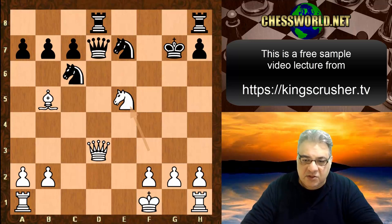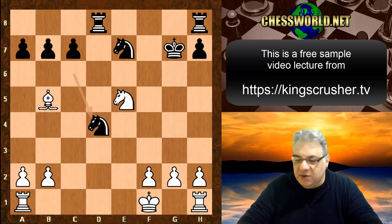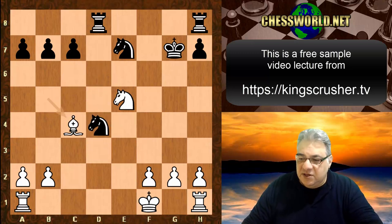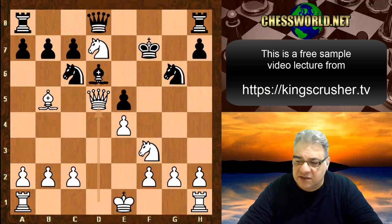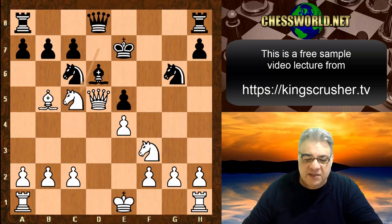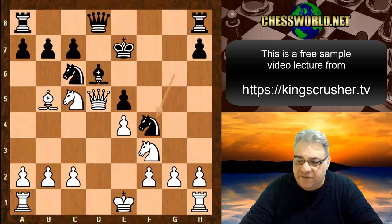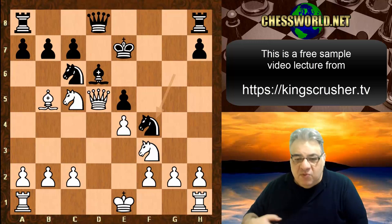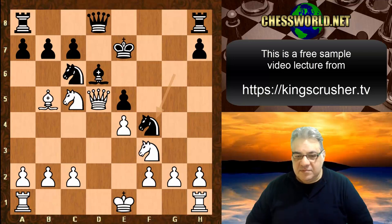With Knight g6 we have Queen d5 check, King e7, Knight c5 — poking into the e6 square as well as Knight takes b7. We have Knight f4, with the Queen attacked. Guess what White plays here, which is interesting.